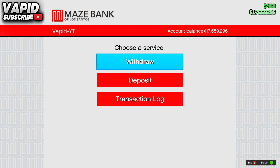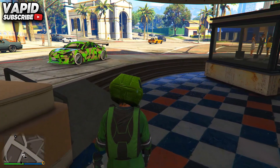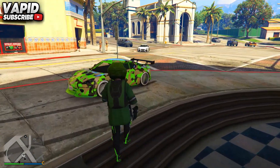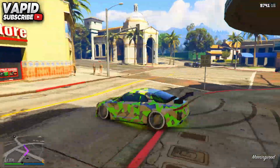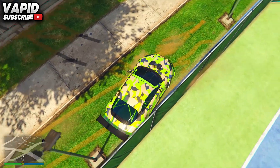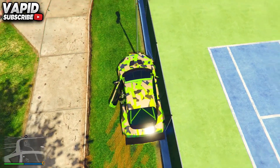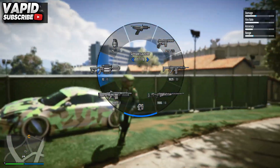Once you've done that, go to deposit and deposit the 50 dollars back into your account, select yes, then back out of the ATM fully. Now go ahead and hop into your personal vehicle — you'll need this for the next step. Then go across the road to the wall near the tennis court as shown in the video.